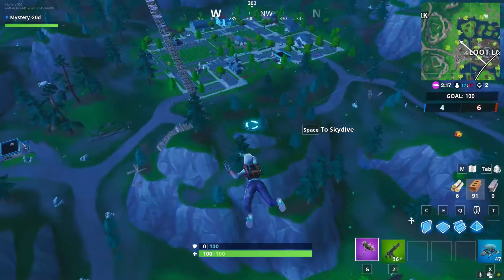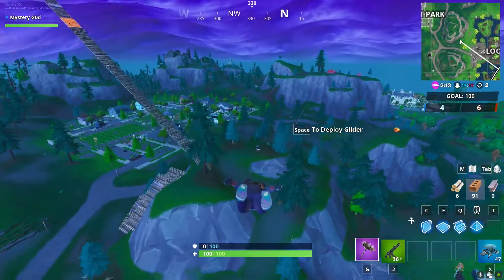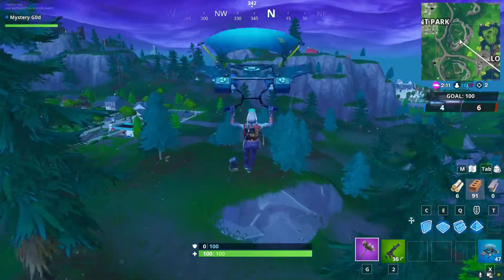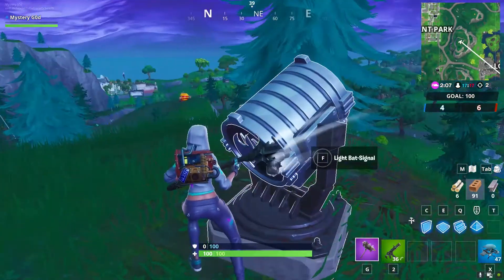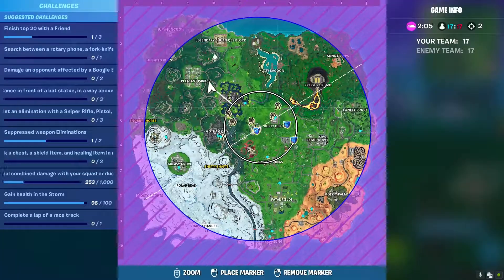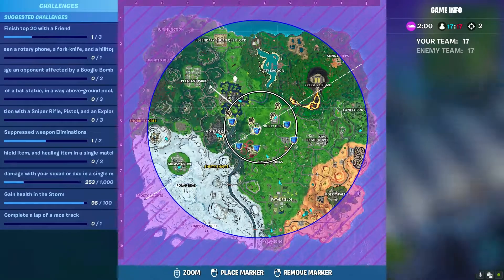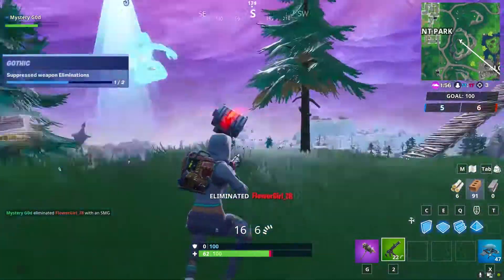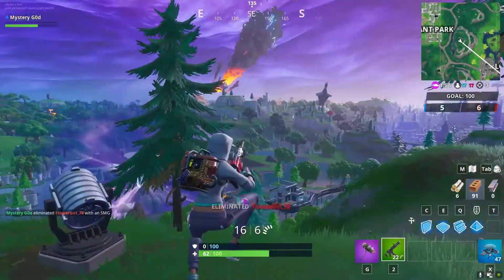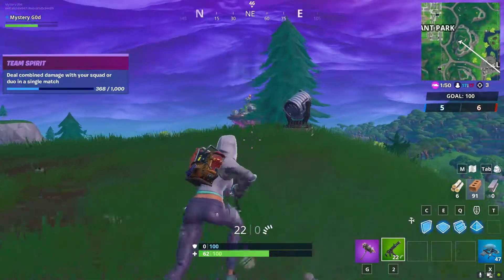For the second location, which is the easiest one to find and in route with the other one, it's right next to the mountain — actually on the mountain right next to Pleasant Park. If you look at the map right there, here is Pleasant Park and here is the mountain where it's going to be located. That's going to be the easiest one.